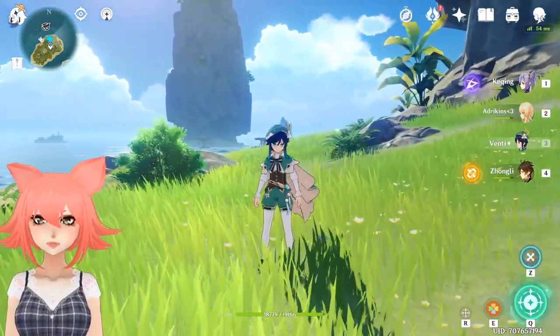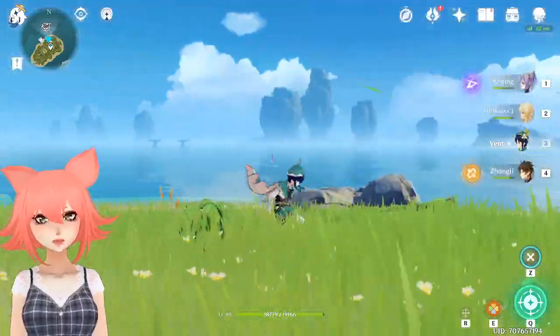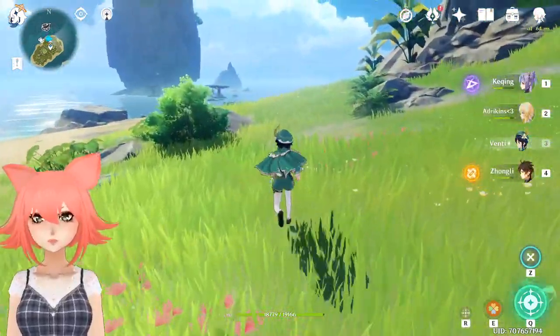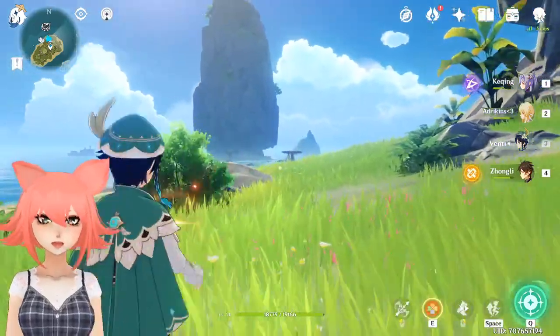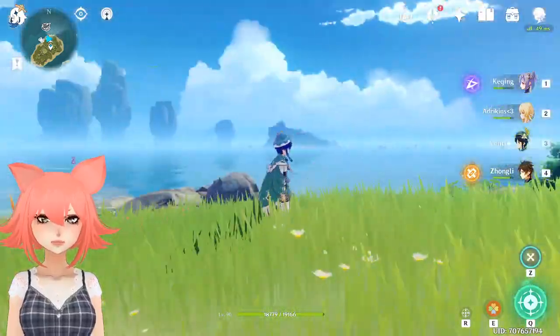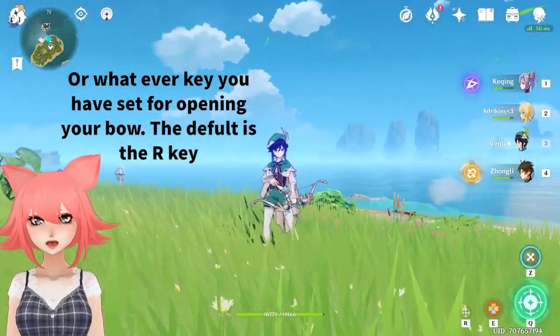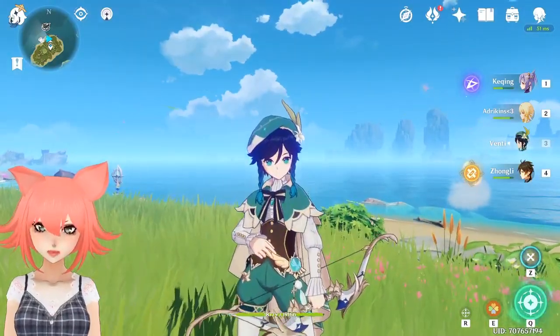This will work with any bow character you have. Once you have the Harpastum equipped, when you hold down E — or if you're on mobile you can release it — you're going to want to do this very quickly, and then after you've released it, you're going to want to press your arrow button.